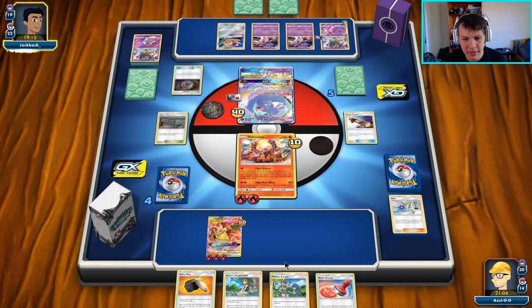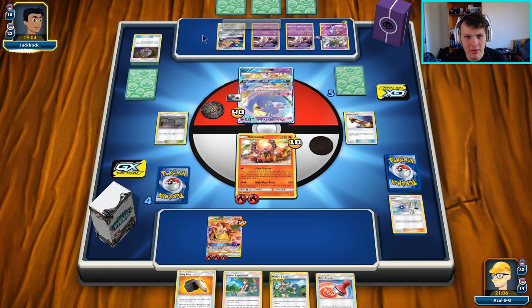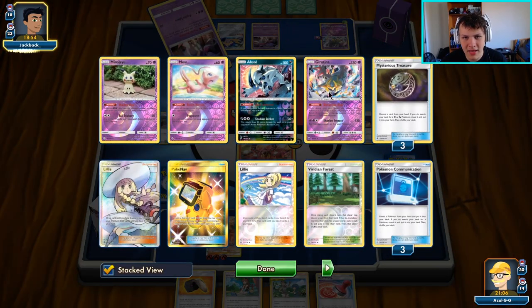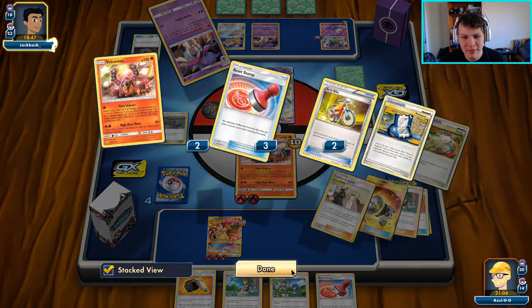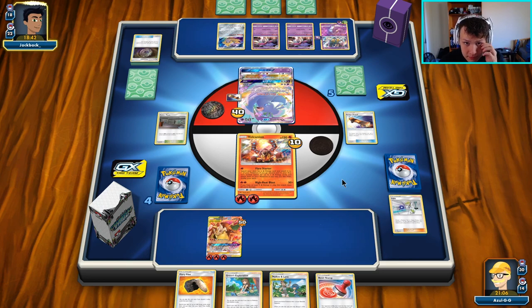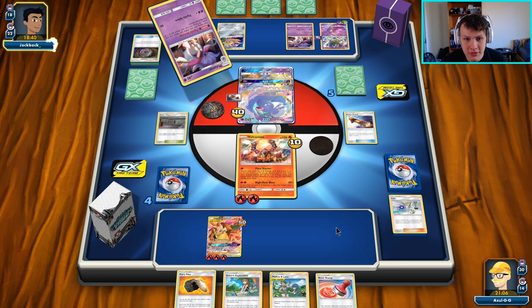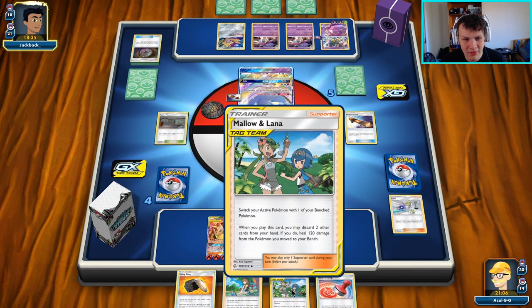This is our last Reset Stamp — I definitely want to hold on to it. There's the baby Volcanion; they're going to try and utilize it next turn. This guy's potentially in trouble if our opponent plays Mimikyu, but the fact that they went and grabbed that makes me think they don't play it. Here come the Psychic Recharges — I want to hold on to the Reset Stamp, but I also want to keep Mallow and Lana to heal 120 damage.